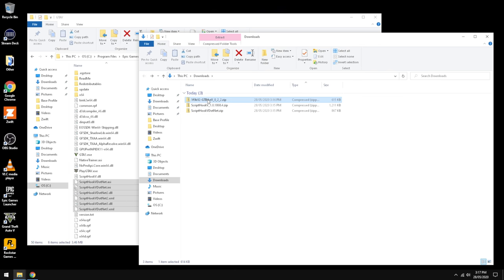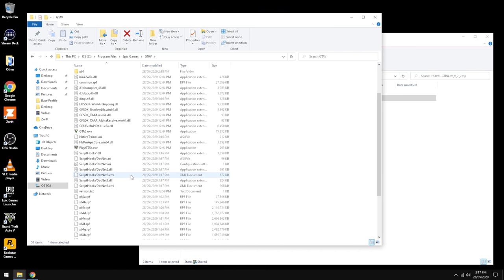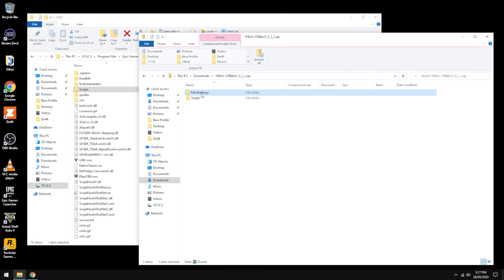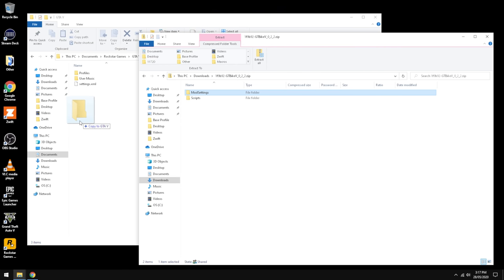And finally, GT Bike. We open up that zip file. The Scripts folder gets dropped into the main GTA directory, so Scripts becomes a folder with everything inside it. The other component we need is Mod Settings, but Mod Settings needs to go into Documents > Rockstar Games > GTA V, into that root directory. This folder is only created once you've started GTA V, so if you're going fresh, you need to start the game first to create that folder structure, then drop Mod Settings in.